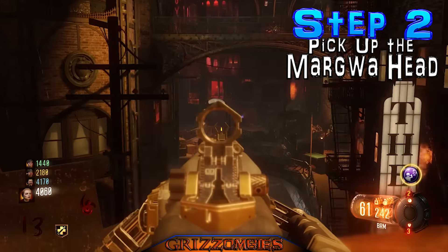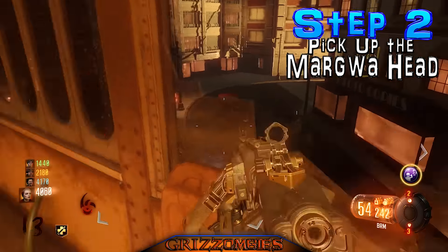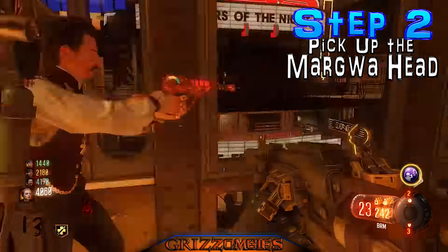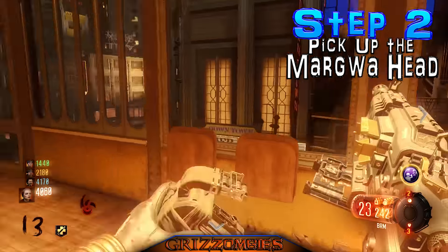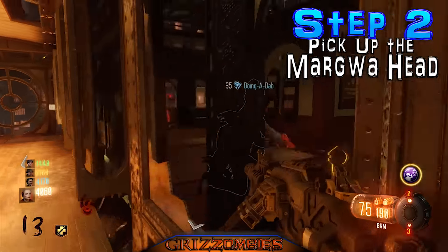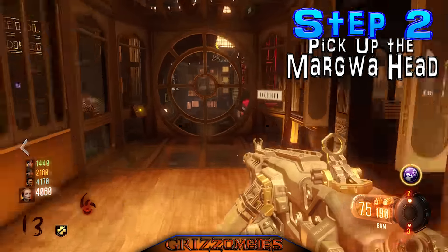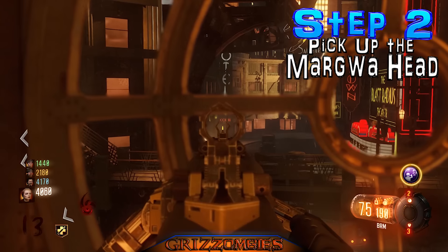Which side of the train you're on does matter, because these are only hidden in certain spots. I showed you at the very end of my first video for step one exactly the locations of all these. Here's the trick: you have to be on the train to shoot these. The upgraded ray gun works the best, and this is how you're going to pick up a margua head. You're going to have to shoot all of these cocoons in all six locations from the train.